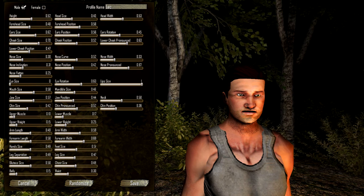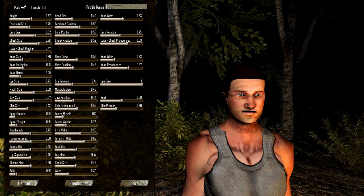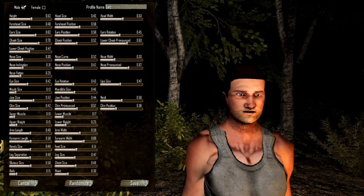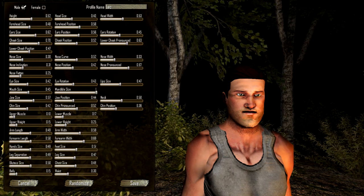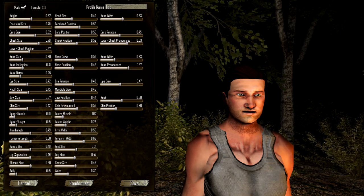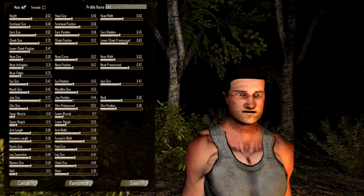Eye size — tiny eyes. Those are some big angry eyes right there. Eye rotation — I don't see anything there. Lip size, let's bring those lips down. Mouth size, mandible size — whoa. Jaw size, jaw position.